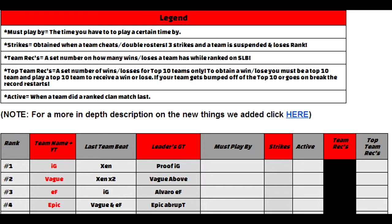And active is going to be just showing how active teams are. If EF plays Vague, then we're going to put the exact date that they play — say March 1st — and if they don't play a clan match for a long time, that March 1st is going to stay on active until they do another clan match. If you don't do a match in a week and you're a top team, you're going to get bumped down. Or if you ignore other ranked teams asking you for a clan match, you're going to get bumped down.